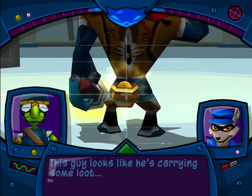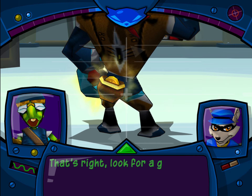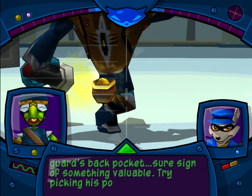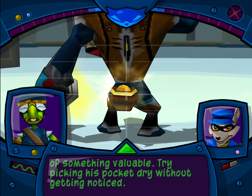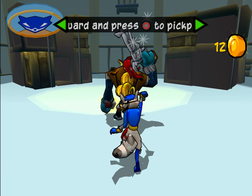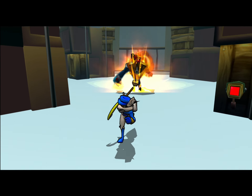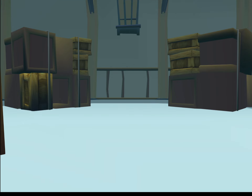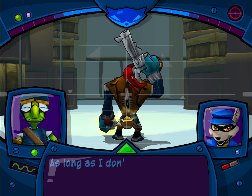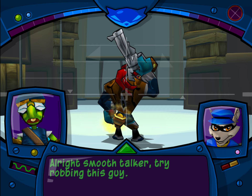This guy looks like he's carrying some loot. If I steal it, you can fence the goods online for some cash. Look for a glow in a guard's back pocket — sure sign of something valuable. Try picking his pocket dry without getting noticed. That's enough of that guy. It won't always be that easy; guards are usually on the move. As long as I don't bump into them, it shouldn't be a problem. Try robbing this guy.